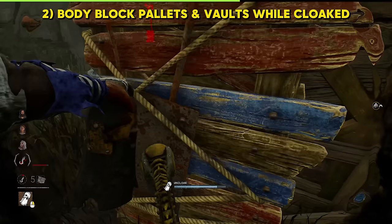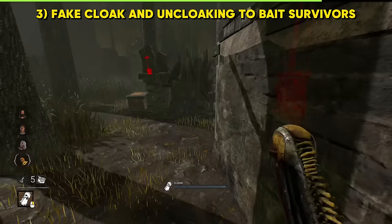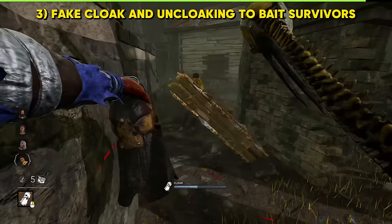With practice makes perfect — once you get really good at this, you can start predicting the survivors' movements. You can fake cloaking and uncloaking by hitting your bell a few times to attempt to mind-game a survivor. This way, you can get them to forcefully drop a pallet, or even get into more awkward positions.